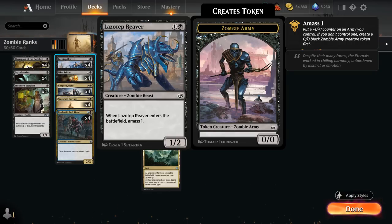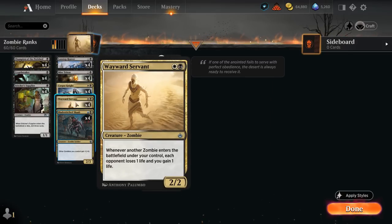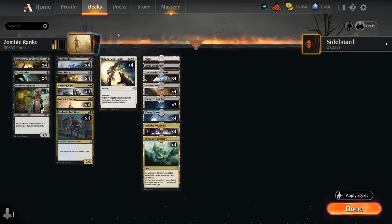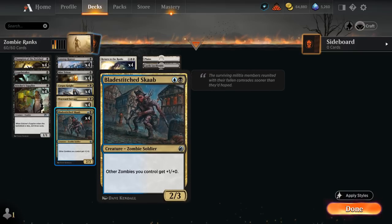Our main win condition with Return to the Ranks is having a Corpse Knight and/or multiple copies of Wayward Servant in play, which drain the opponent when a zombie enters the battlefield. If we have enough of these in the graveyard, we can potentially one-hit KO the opponent by casting a big enough Return to the Ranks. We can also get there with a beatdown plan by growing a Champion or pumping our team.